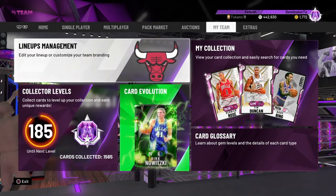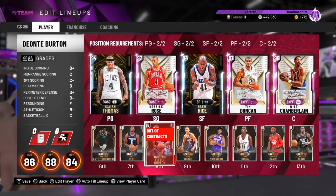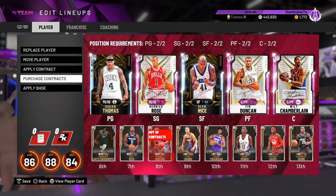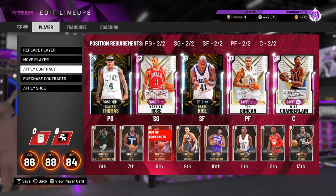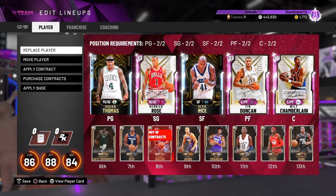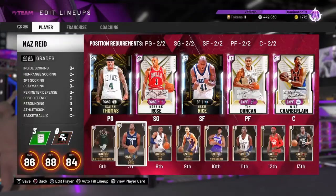Hey, what's up fellas. So today I wanted to share something kind of funny. I posted a video just a few minutes ago where there was some kind of code error — it didn't give me credit for the 60 points that Isaiah Thomas scored going towards the pink diamond evolution. I didn't get credit for anything, no team points, nothing. But interestingly, the contracts still ran out even though I got no credit.